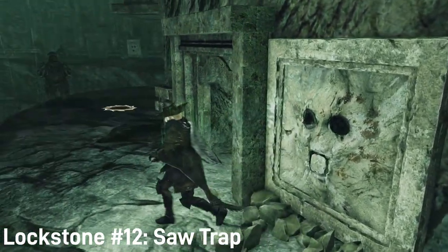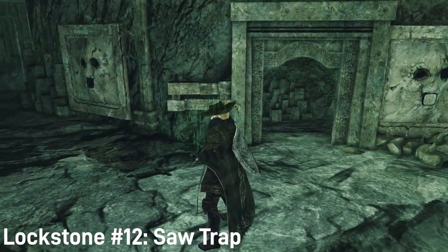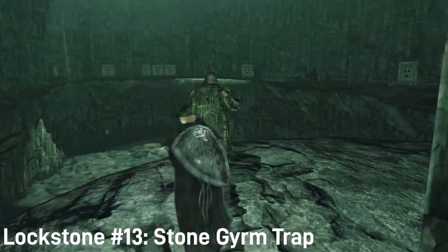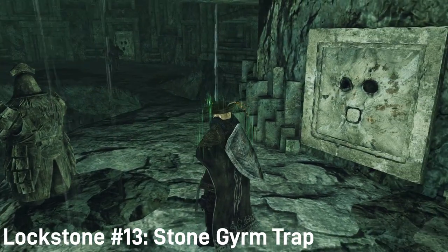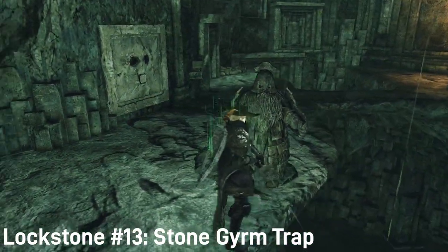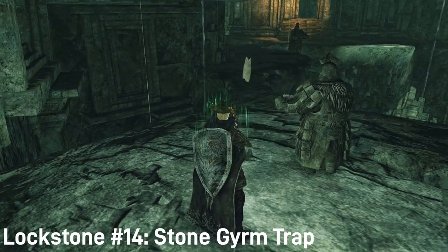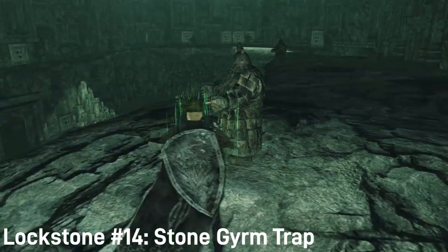Moving on, just past the bridge on the right wall, we have one that activates a saw trap just to the left of it. Just to the left of that, we have one that apparently activates the stone germ trap in front of it, but I couldn't get it to do anything, so I'm not too sure about that one. Further right of that one, we have one that activates yet another stone germ warrior trap. This one actually works though, at least for me.